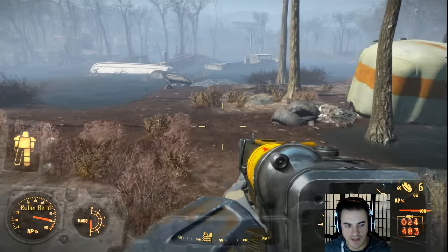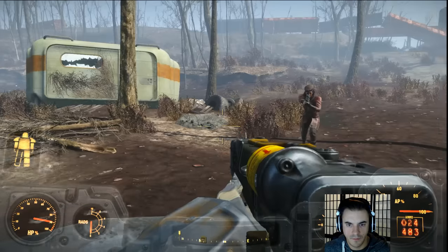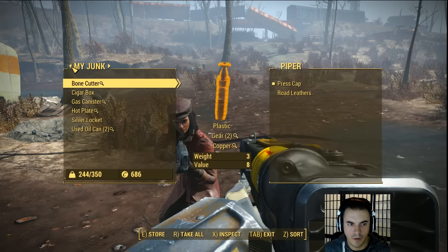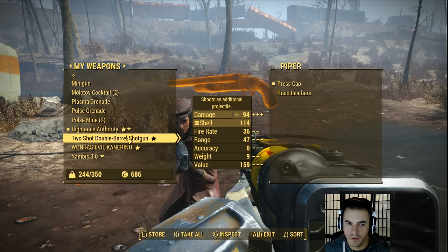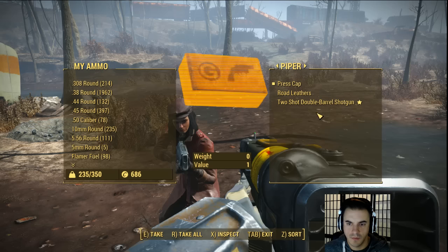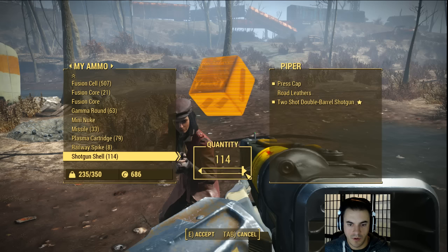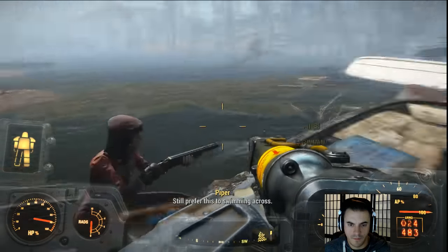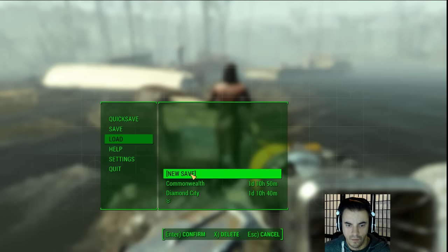Maybe we'll try a different route this time. First off, why don't we give Piper a better weapon? What if we give her a double barrel, a yacht gun, and give her a few shells — will she equip that? She will. How many shells do we want to give her? We'll give her 48. There we go. Now we're well equipped, let's go ahead and save this — we'll call this save 'well equipped.'